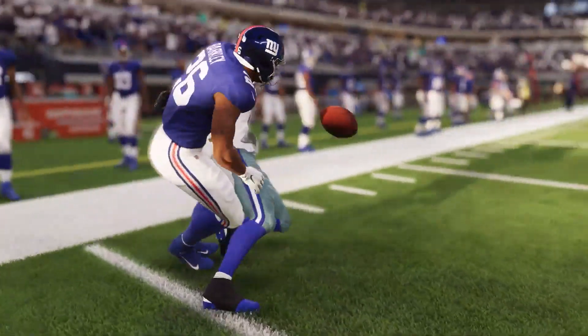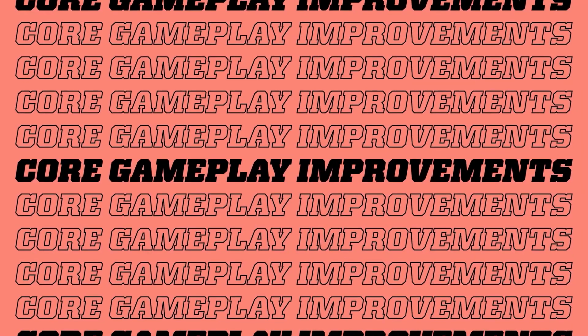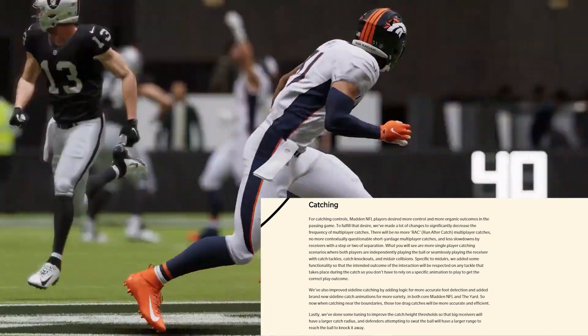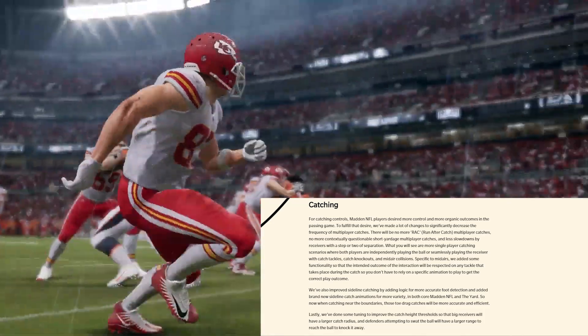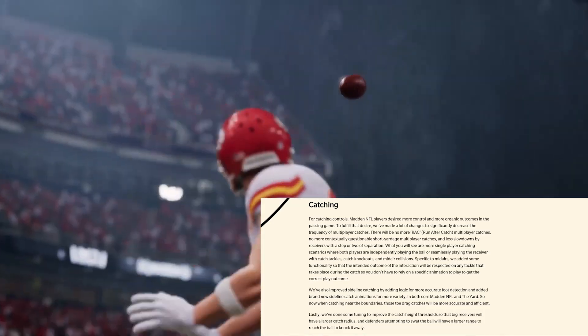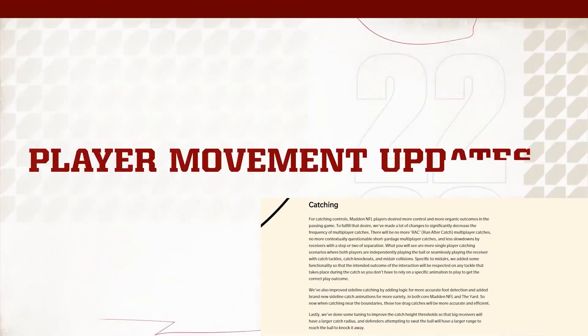So I'm going to talk about just the catching. I'm going to read the section here on catching and give you my quick thoughts on it. Basically, what they said here is: for catching controls, Madden NFL players desired more control and more organic outcomes in the passing game. To fulfill that desire, we've made a lot of changes to significantly decrease the frequency of multiplayer catches.